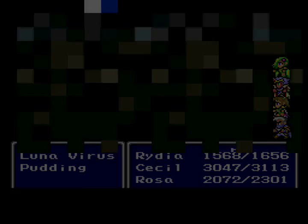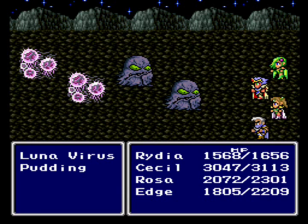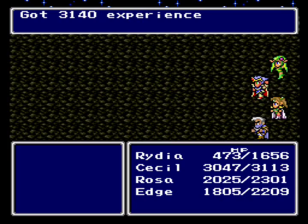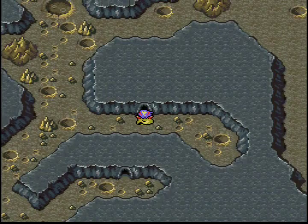The path is pretty straightforward from here, so let's just keep going. Here's another new enemy: Lunavirus and Pudding. Nothing too special about them — none of them are weak to anything. But Puddings have perfect physical defense, so I'm gonna have Edge cast Ragin' on them. It's his strongest attack, and it kills all of them. I'll take a moment to heal and be right back, then head down there.